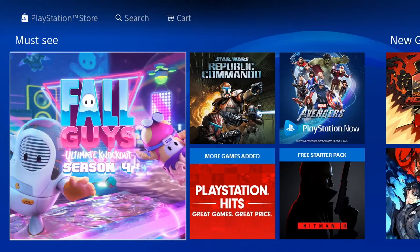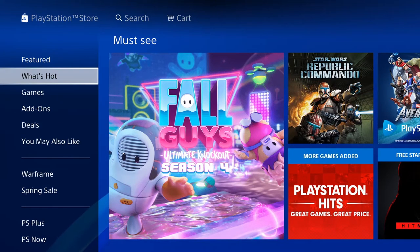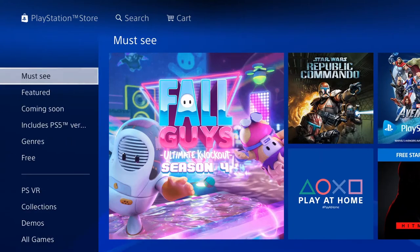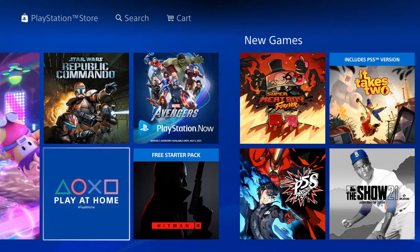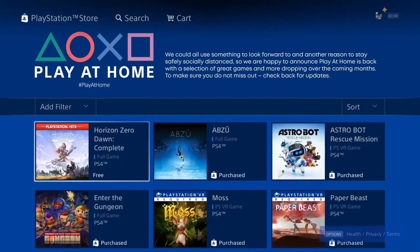Sometimes it's not there, but all you have to do is go back to where it says Games, What's Hot, scroll up and down, and it should eventually pop back in that spot. Once it's there, click Play at Home and you can download all of these games completely for free.